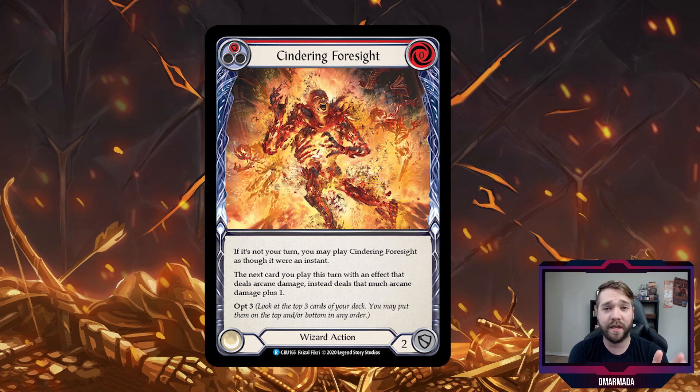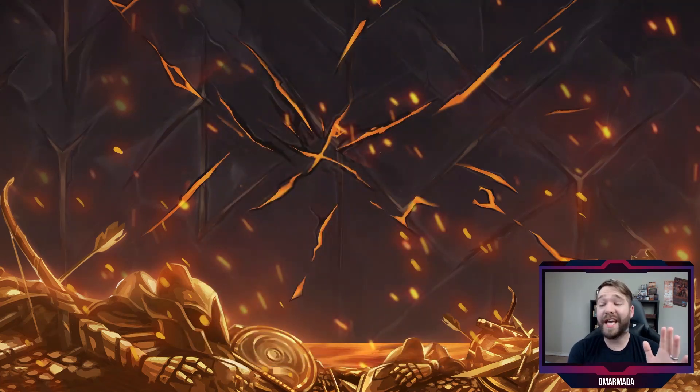Cindering Foresight also lets you opt three, so it's free, you can play it from hand as an instant on your opponent's turn, find something to put on top of your deck to use Kano's ability on and make it an instant, and it gives a buff to arcane-damage-dealing effects. The only downside is it blocks for two instead of three. It's a rare, so it comes in a cycle — you could run up to nine copies in Classic Constructed. This card goes into a lot of Wizard decks.